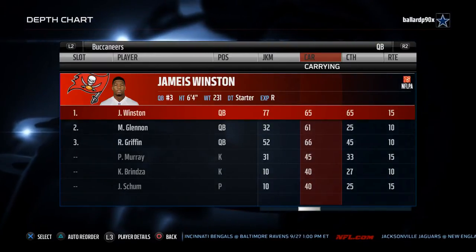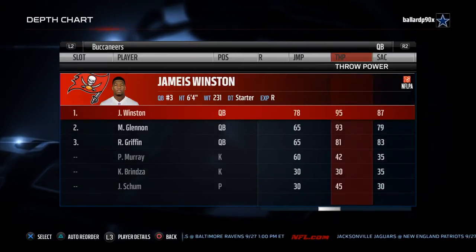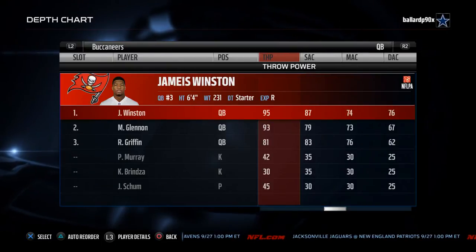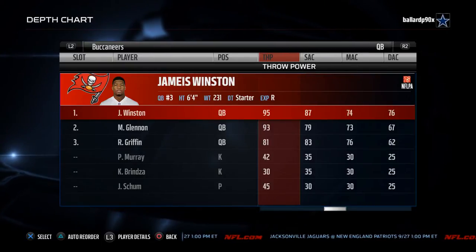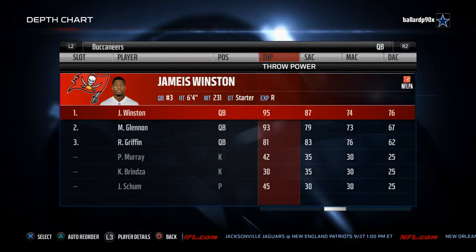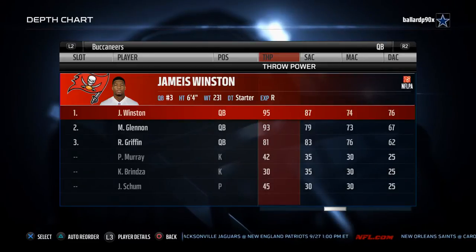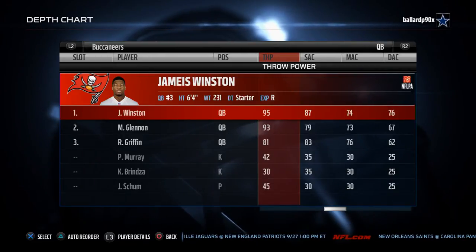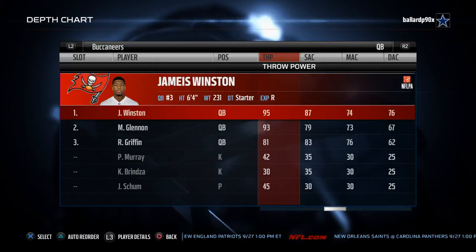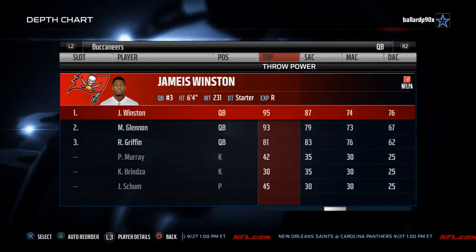Definitely don't want to be running the ball with Jameis Winston too frequently. The next important thing to note is that he has 95 throwing power. 95 throwing power is really, really good for a quarterback in Madden NFL 16 — good for a quarterback in any year of the game, but especially this year. It seems like quarterbacks are getting nerfed as far as their ability to throw the ball downfield, but Jameis Winston comes in with 95 overall throwing power.